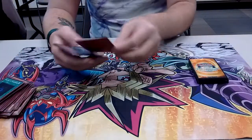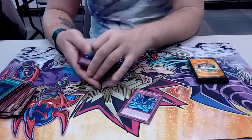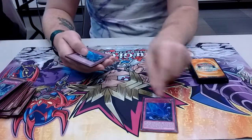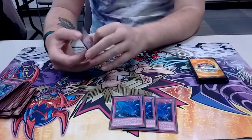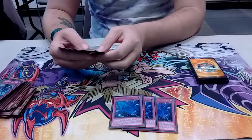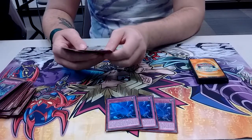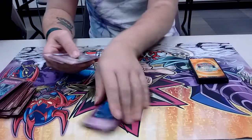For the Traps, I run 1 Phantom Knights' Wing — a good way with Ancient Cloak where if you brick and play that, they go to attack and you just play this instead and prevent destruction. And Fogblade — Fogblade is such a great card, basically Fiendish Chain on crack. The only downside is once you target a monster, they can't be targeted for attacks so you have to get around it with effects. But the best part is you can banish it and special summon a monster — you can even do it during the battle phase, which makes it so good.